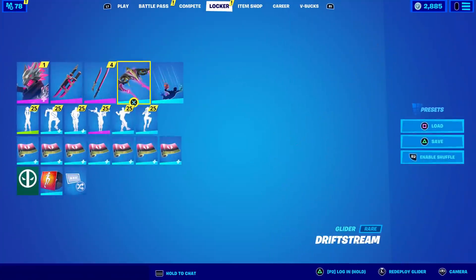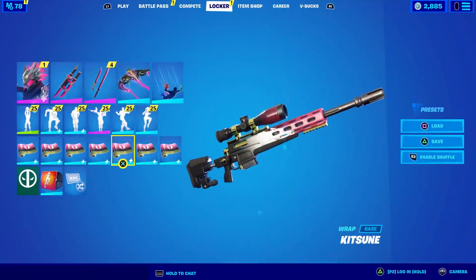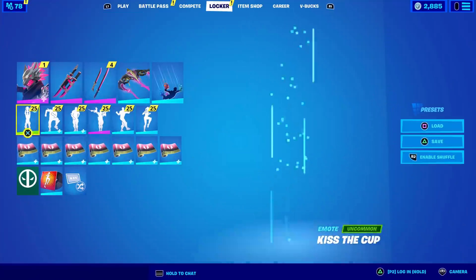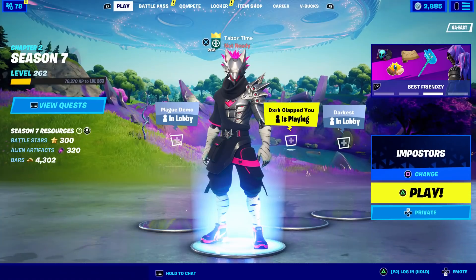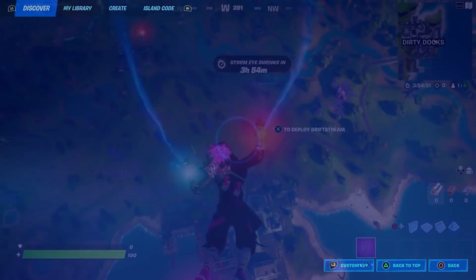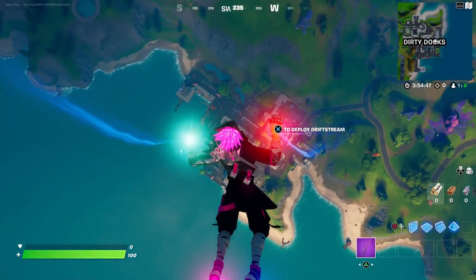For a glider I went with the Drift Stream, part of the Drift set, and likewise the wrap is part of the Drift set as well. Let's see how this looks in game — hopefully it's worthwhile as a Crew Pack skin. I can already see the flames kicking in — that looks awesome.